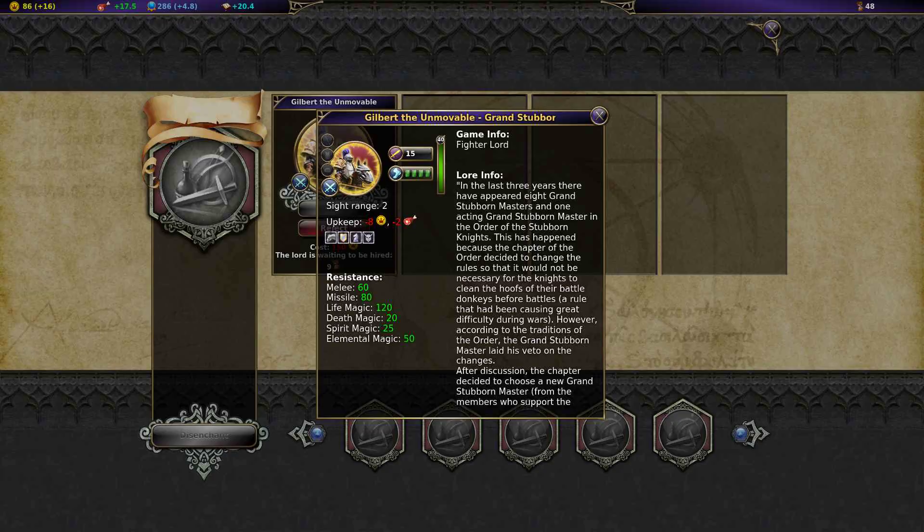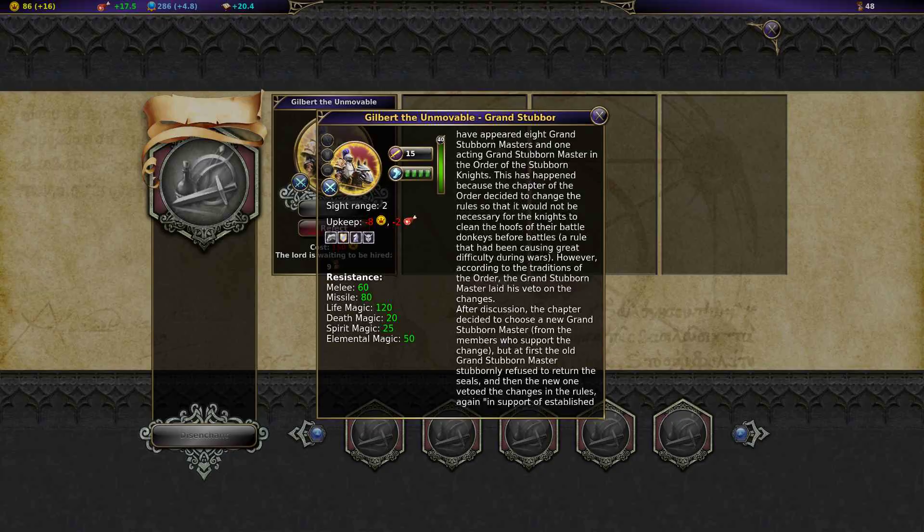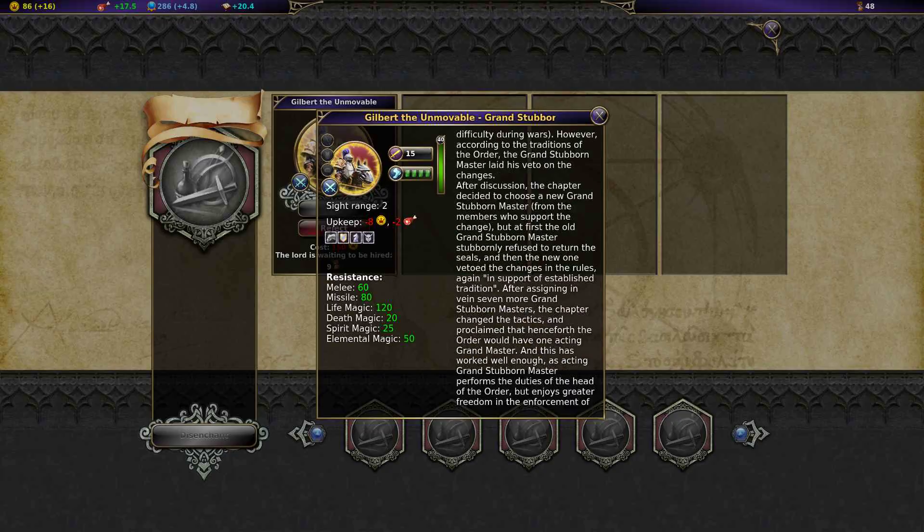However, according to the traditions of the Order, the Grand Stubborn Master laid his veto on the changes. After that decision, the Chapter decided to choose a new Grand Stubborn Master from the members who supported the change. But the old Grand Stubborn Master stubbornly refused to return the seals, and then the new one vetoed the changes and the rules again in support of established tradition.